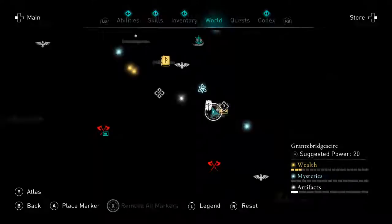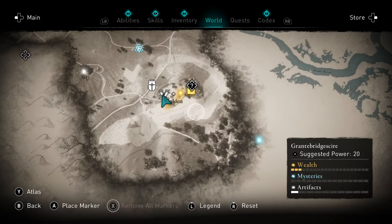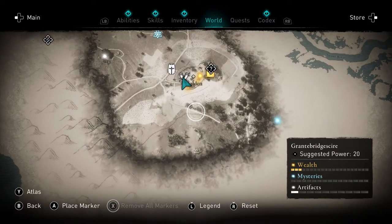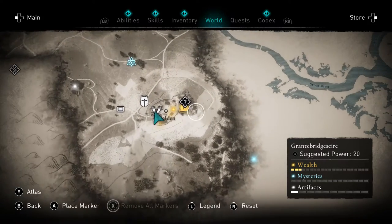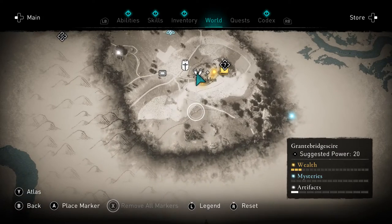Let me zoom into the map to see if there's a better clue. I've got to go toward that diamond marker — I wonder if that's actually where the priest is.